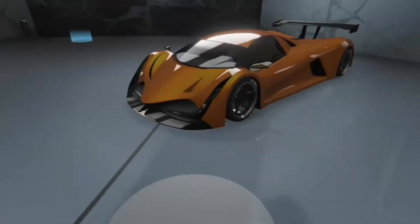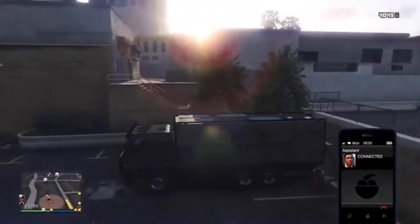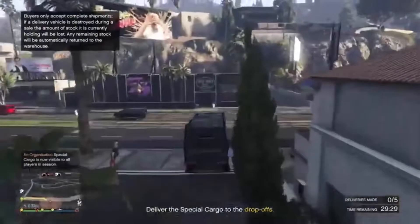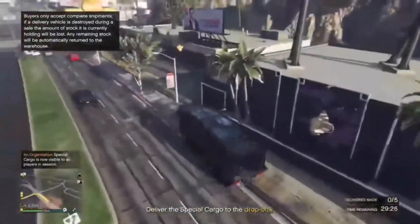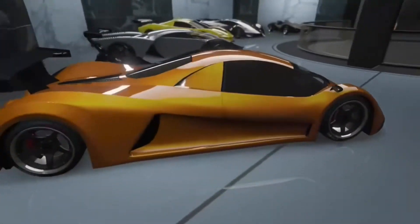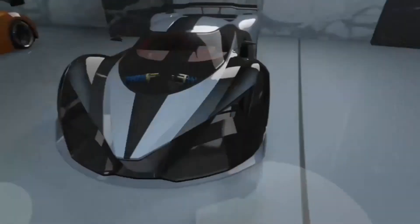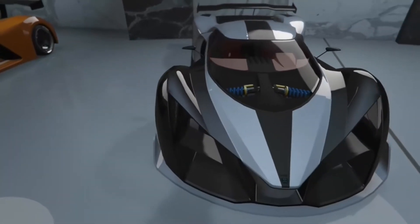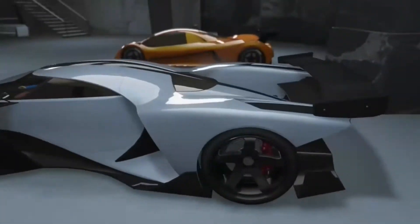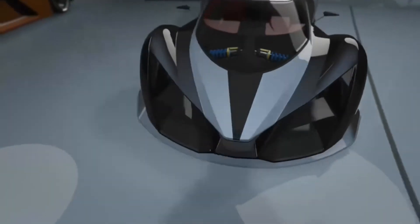Once you have a full warehouse — which is 111 crates — you'll get a sell mission with either big trucks or a huge plane, as you can see right here. The trucks are better because people can blow you up more easily in the sky if you're in a plane. When you're selling, you need a few friends to help you. You can find people through a Looking for Group post or similar. You need friends because there are people trying to kill you and you can't protect your product alone.